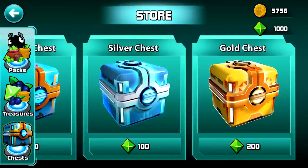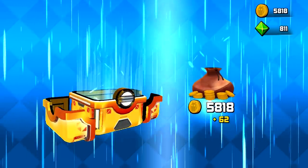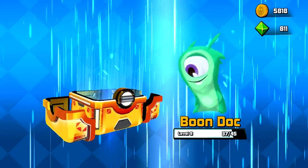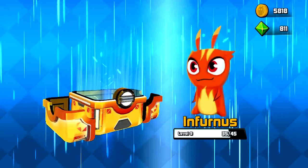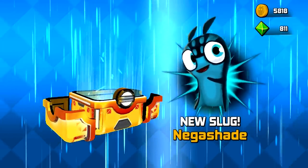Now we're gonna open up this gold chest. Costs even more gems, but you don't even have to wait — you just get to open it immediately. And you get more coins, more gems. Oh, we get a bunch of food for our little Boondock. Here you go, Infernus, get close to leveling up. Forged Smelter, you get more. And we get a new slug — hello, Negashade. Welcome to the team.